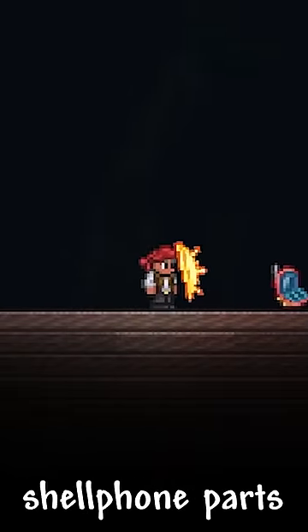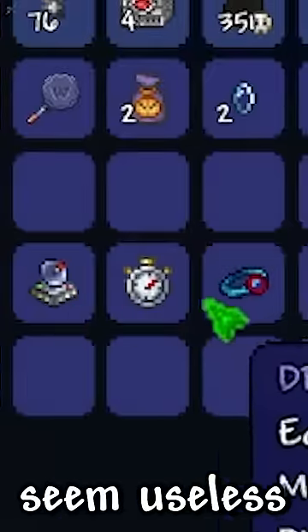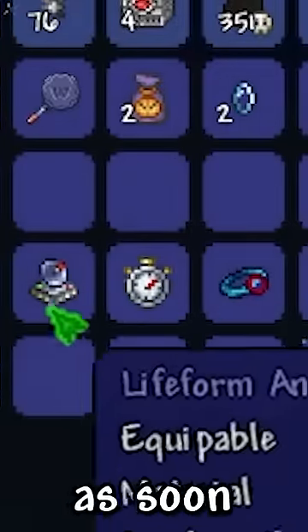When the traveling merchant comes by, check for shell phone parts. Even though some of these seem useless now, it will save you a ton of time in the future if you buy them as soon as possible.